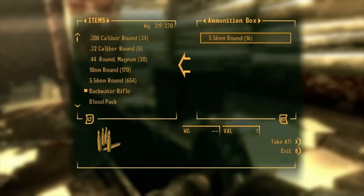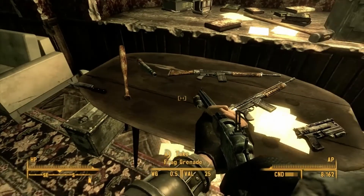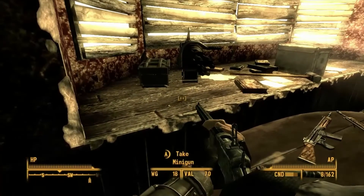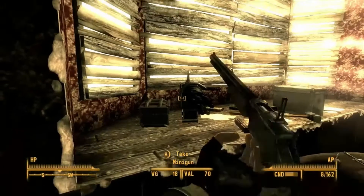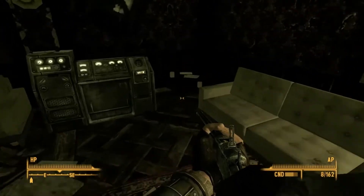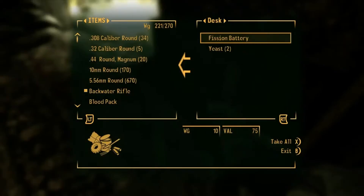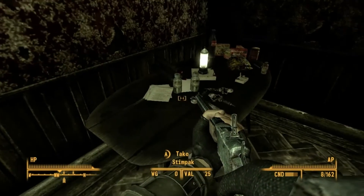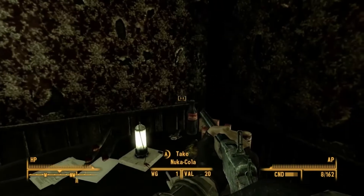I don't want a damn tire iron. I'll take the 5.56. Take the grenades. I'm not taking the melee weapons, especially the crap ones. Energy cells and stealth boys. Can I even take the minigun? Hell no. I'm already close to being over-encumbered. What else is in here? Stealth packs, Radaway, water. That's perfect. I'll take the Nuka Cola.